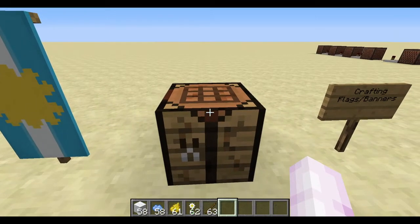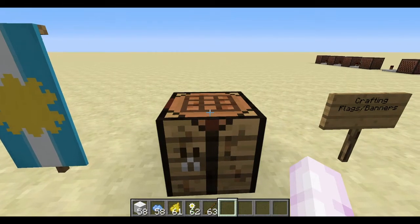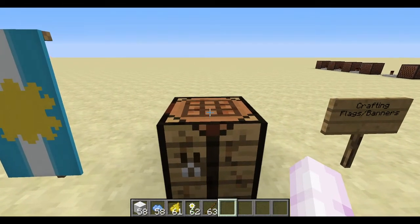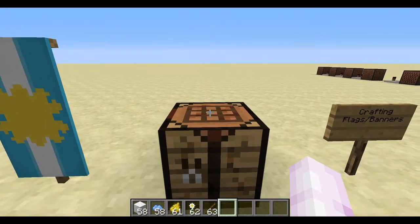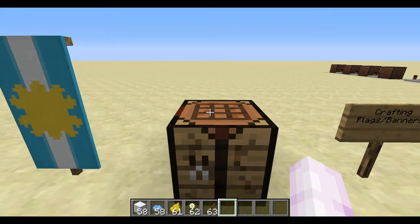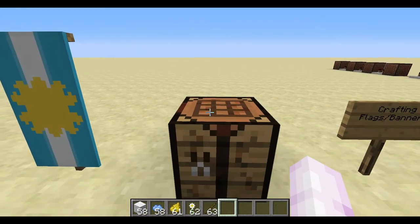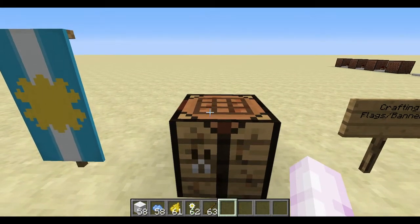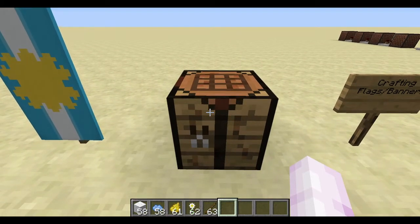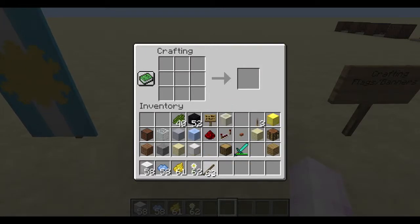For this, you can see in my hotbar I have white wool and light blue dye. There are two ways you can get that: you can either get blue flowers, which tend to be found more in swamp biomes, or you can mix lapis and bone meal to get blue dye. You'll also need dandelion yellow, a daisy, and of course a stick.